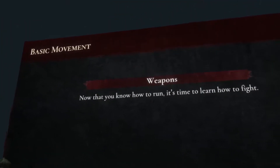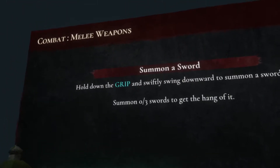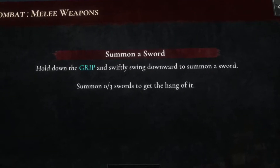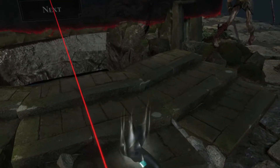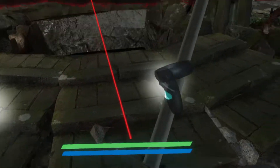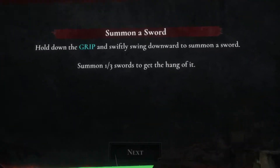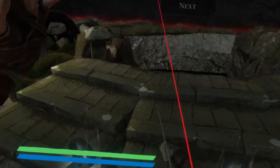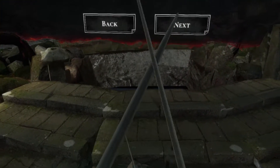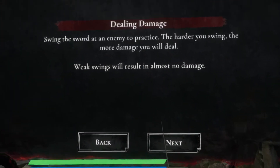Alright, weapons. Now that you know how to run, time to learn how to fight. Hold down the grip and swiftly swing down to summon a sword. My arm is stuck in the ground - that's quite cool, textures are nice. Let's try doing two at once. They don't clash into each other sadly, but yeah, that's pretty cool.